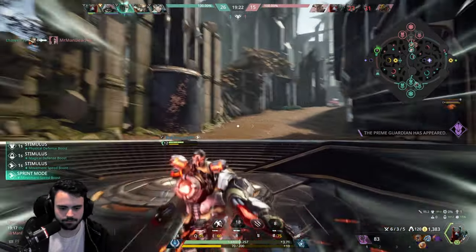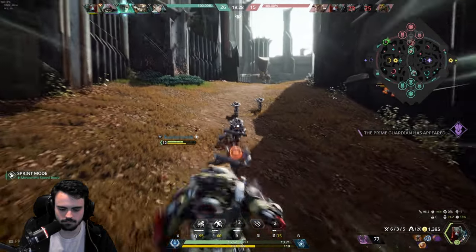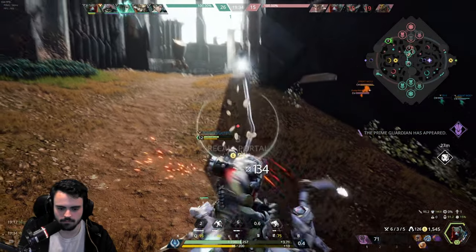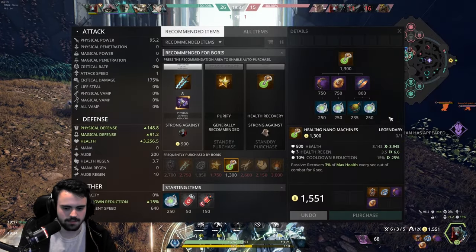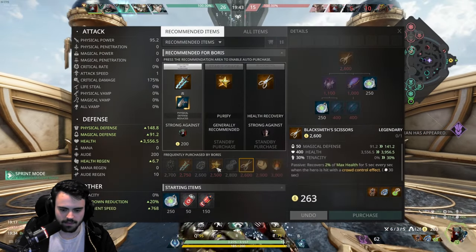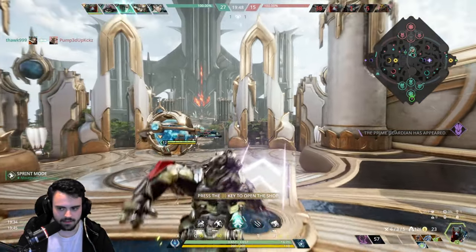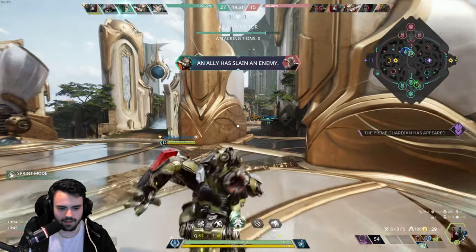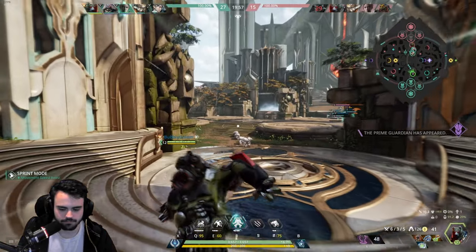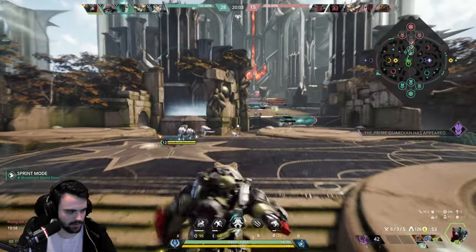Drongo's popping off too. That is Nano Machines for a ton of health. And honestly, I think Star is a good idea this game — with how many stuns and silences they have, I can just go in and murder everybody while immune. We are nearing the 4,000 health range; once we build this we'll have it.